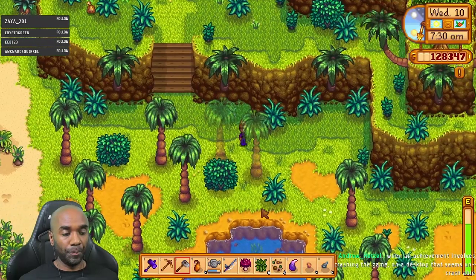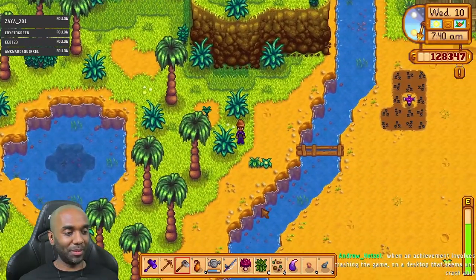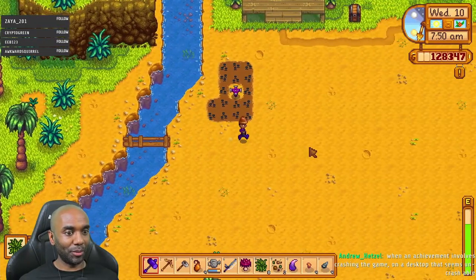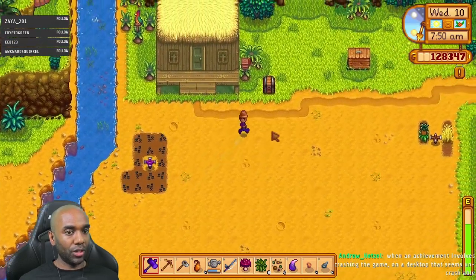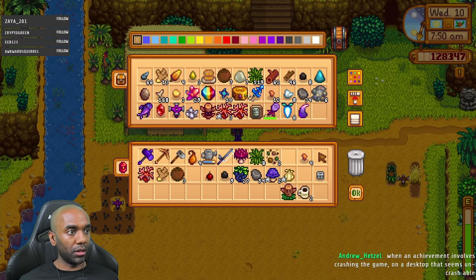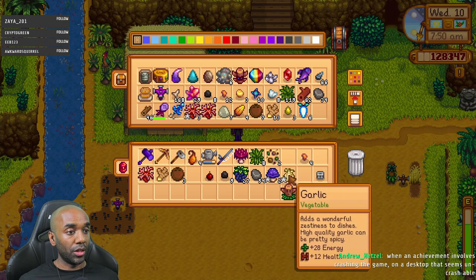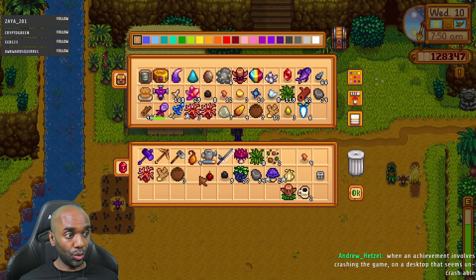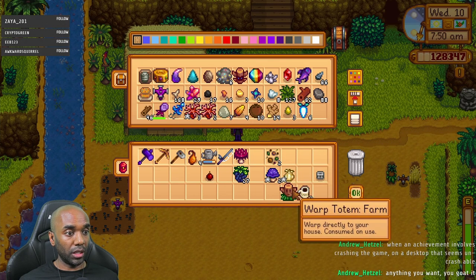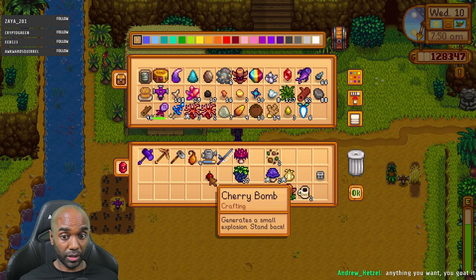So if I can get the... There's an achievement for crashing the game to desktop? Oh, I guess Goat Simulator - that would make sense. Here's what we've got to do. Grab that pineapple. How many muscles do we have? 66. We're getting close, that would be nearly enough for a tree. The garlic I was going to take back to the valley to put in the seed maker and get seeds out.